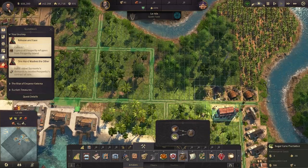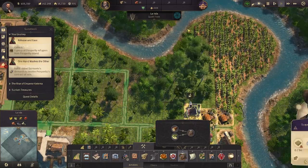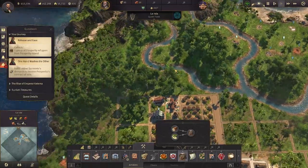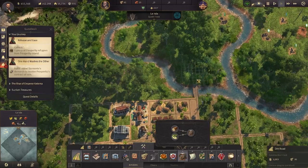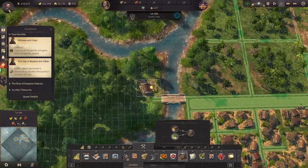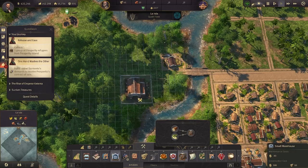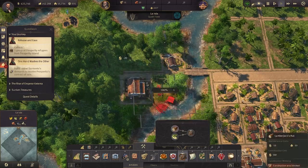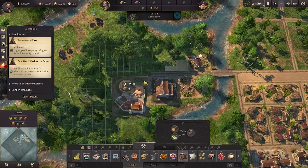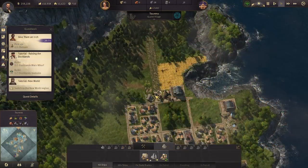Starting at the artisan tier in the old world, you'll get new world resource requirements for artisan needs: fur coats and rum. Fur coats require fur from the old world and cotton from the new world. Rum is a luxury resource produced exclusively in the new world. You have to create trade routes to bring resources from the new world back to the old world. This is the colonial aspect of the game — you settle islands to get their raw or manufactured resources and agricultural products to ship back to your home islands.